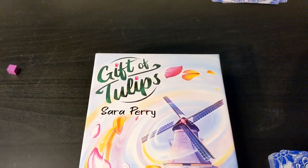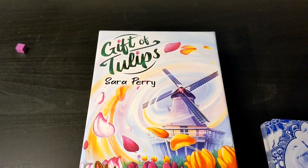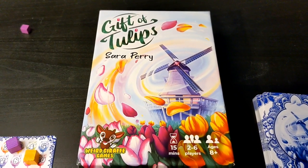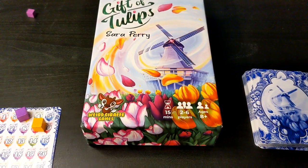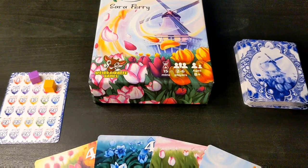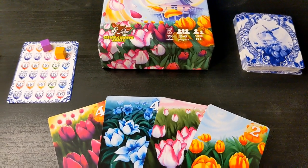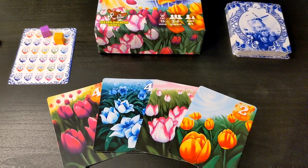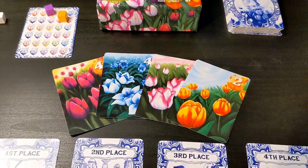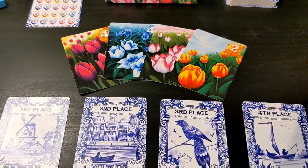Hey everyone, it's Zach from All the Nerdy Fun, and today we're going to learn how to play A Gift of Tulips from Weird Giraffe Games, a beautiful game that celebrates the colorful tulip festival of Amsterdam. It was designed by Sarah Perry for 2-6 players and plays in about 20 minutes. In A Gift of Tulips, players will be endeavoring to finish with the most points by having majorities in the different types of tulips, giving tulips to other players, and keeping them for their own, all while manipulating the festival to try and get their tulips to finish with the highest value.